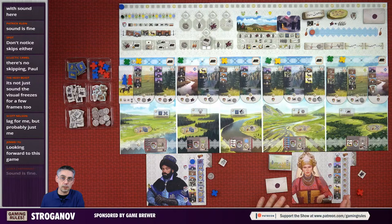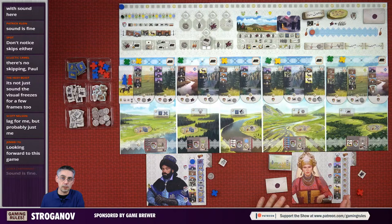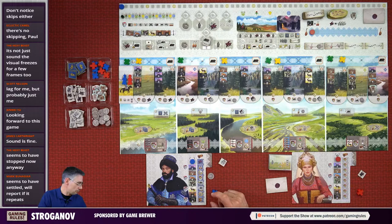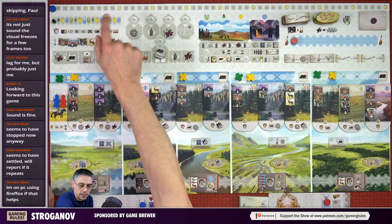Let's crack on. The solo game is me pitted against an AI player, an Automa player, which is Ivan. We're going to be using this player board for Ivan. We've got the red pieces on the board for Ivan and I am the blue player. We're going to be playing the game over four years - each year comprises of four seasons.